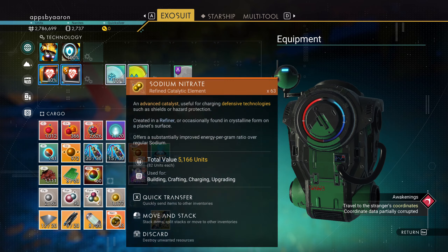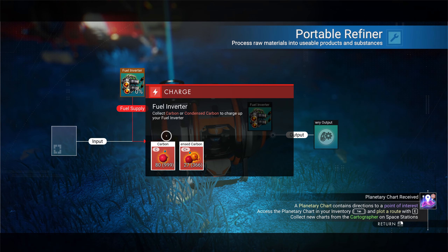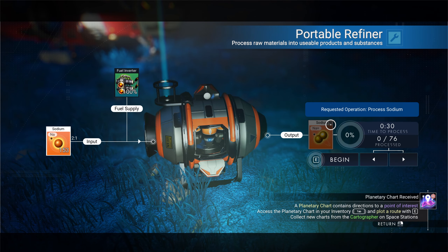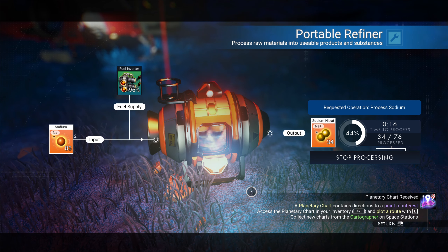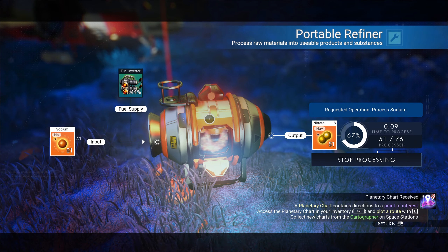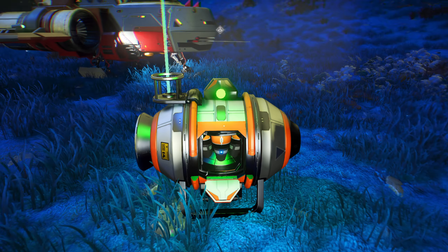You're probably asking where do you find sodium nitrate? When you hit C to scan you'll find these orange spots which is sodium. You can take the sodium, put down a refiner, give it some carbon or condensed carbon, add your sodium, cut it in half, and that's going to make more sodium nitrate. It's a free resource, just go do this process to find and convert it.